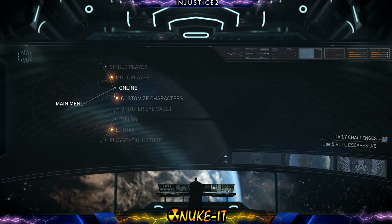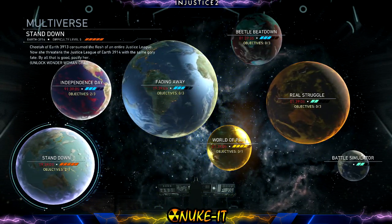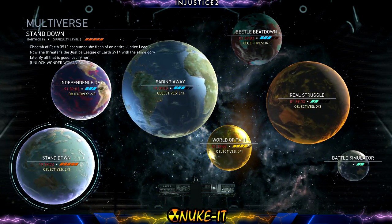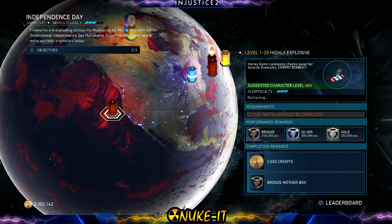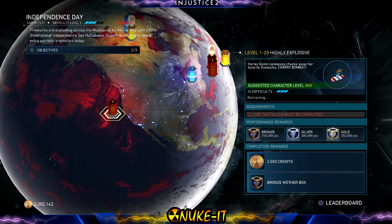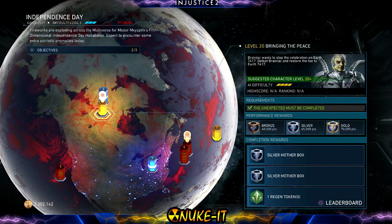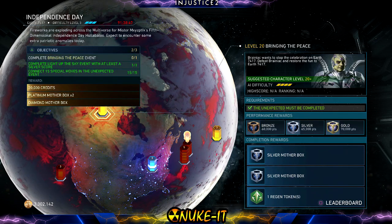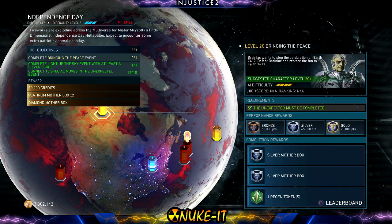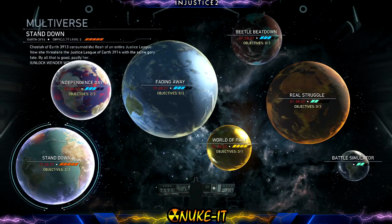Let's jump straight into it. You're going to start off by going to the multiverse. For this video we're going to use Independence Day and Stand Down, which are still active for quite a while. Independence Day is the 4th of July world where you fight Brainiac at the end — you get two silver mother boxes, but if you look at the objectives you get two platinum boxes and a diamond box, which is what we're after. I've pretty much saved the game at this point.